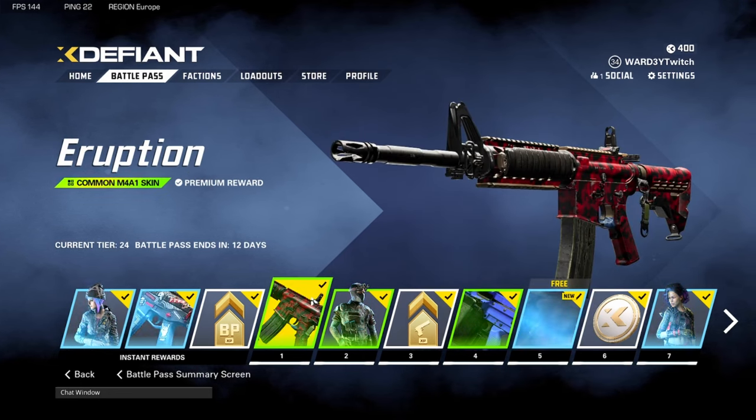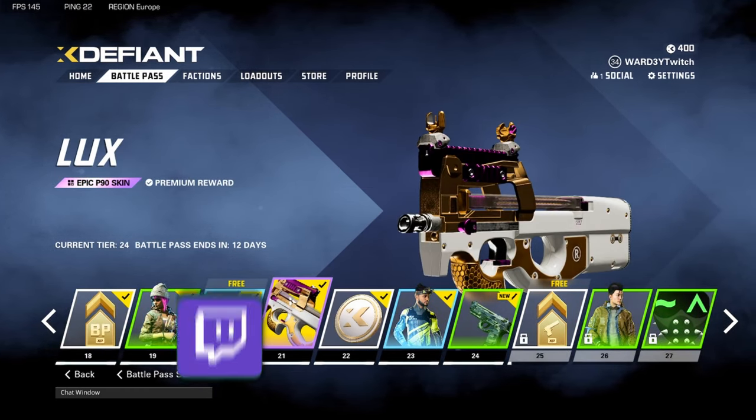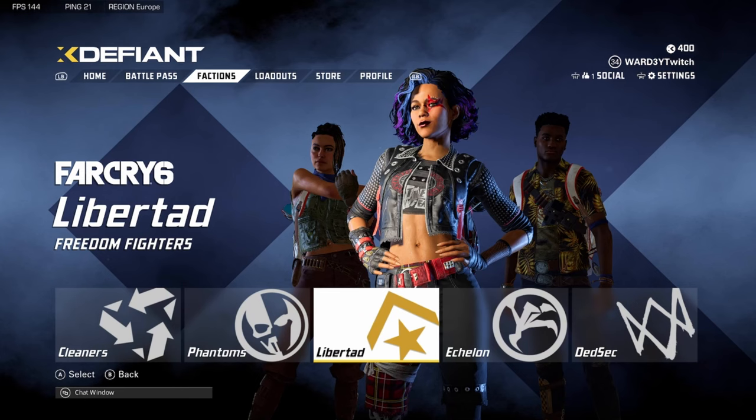This is a quick skin through of the Battle Pass — lots of gun skins, also many faction skins, and a few X-Defying Coins which you can use in the store. They are also doing Twitch drops at the moment for viewers to earn in-game items just by watching their favorite streamers. And last but not least, the factions, which consist of Cleaners, Phantoms, Libertads, Echelons, and Deadsecs.